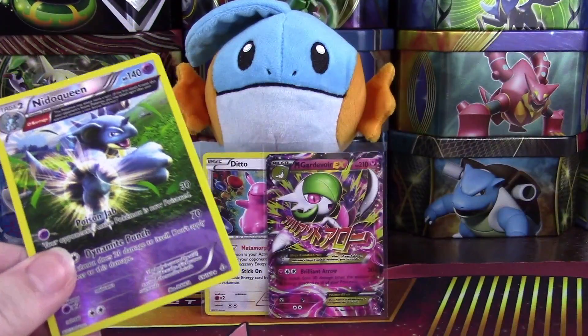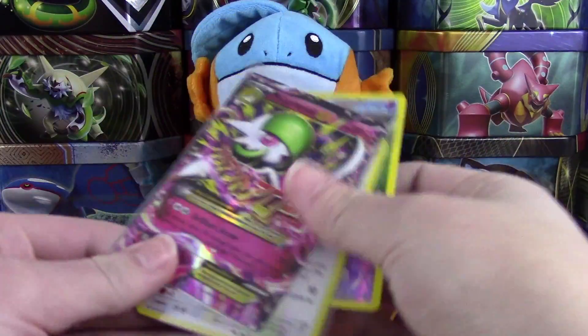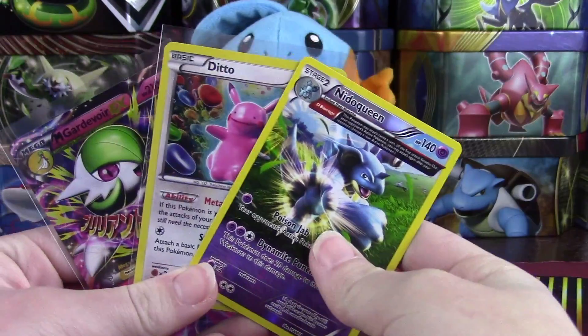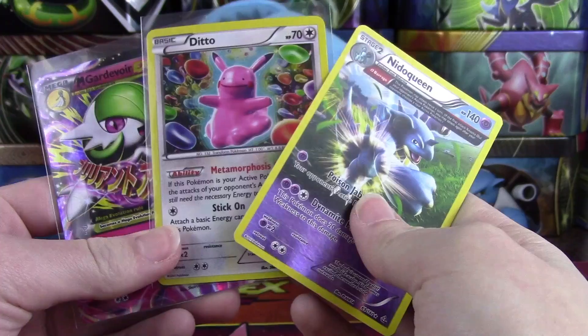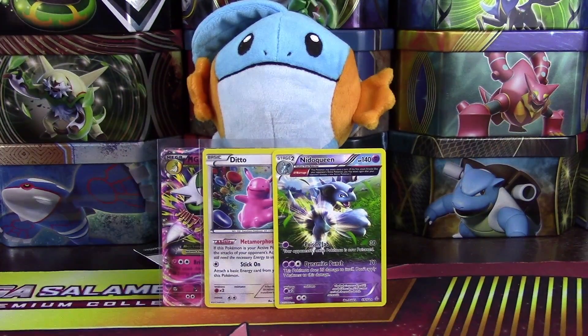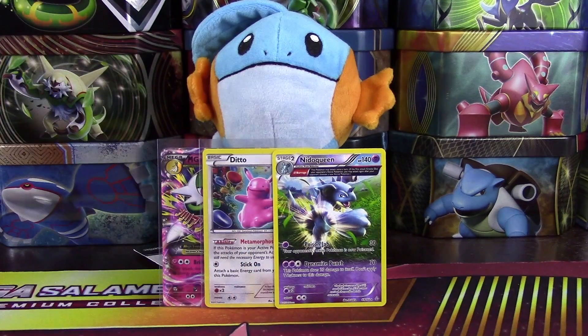Overall I'd say this is an above-average three-pack blister. We have the Ditto Pikachu promo, Mega Gardevoir EX, and a Nidoqueen reverse rare — super cool, I'm very happy with the pulls! Maybe I'll go pick up another one if you guys would like to see it, or Furious Fists. Sun and Moon is coming out soon — I'm actually going to the pre-release tomorrow, super excited! Make sure you leave this video a big thumbs up, click that subscribe button, and go out and catch them all!